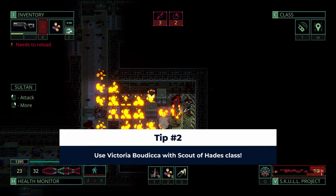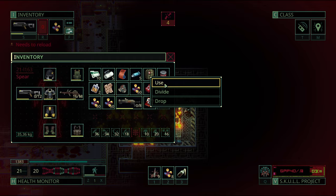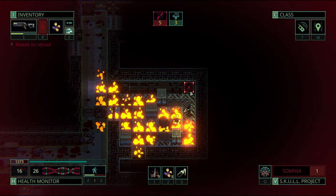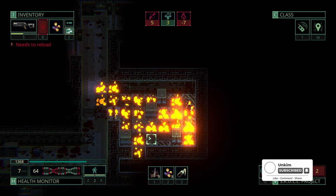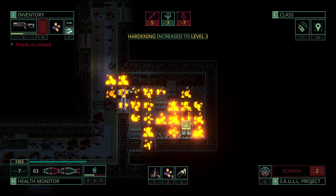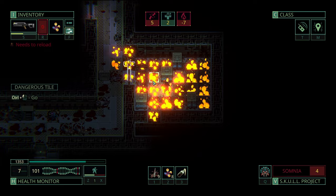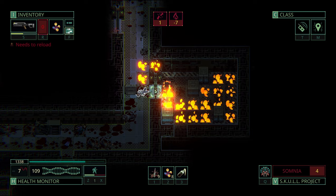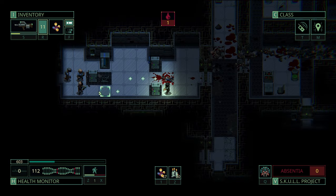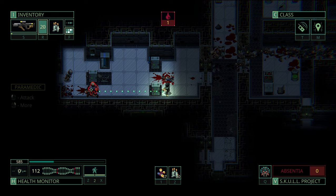Tip number two: Victoria Boudica as Scout of Aedes. In Quasimorph you start with two available classes and two clones. To unlock the others, you'll need to find their respective chips first, either by pure RNG when running contract missions, by getting them as contract rewards, or by being lucky when trading. One of the starter clones is Victoria Boudica, which up to this current game version is still very strong. Her unique talent is plus 2 weapon range, which at first sight might not appear that great — but it is. If you choose to run Victoria Boudica as a Scout of Aedes, the bullet scatter will also be more narrow due to one of its perks.